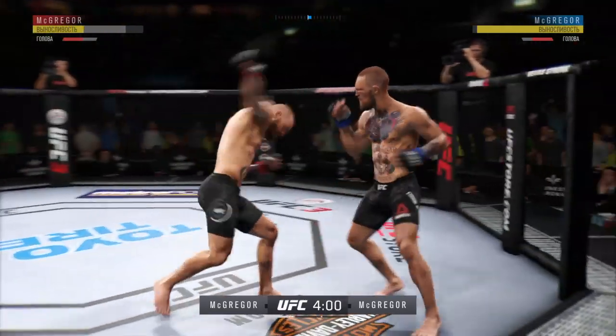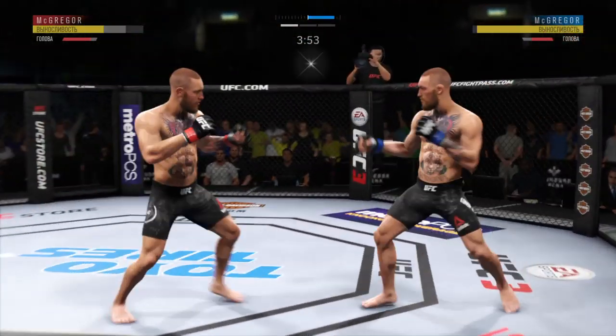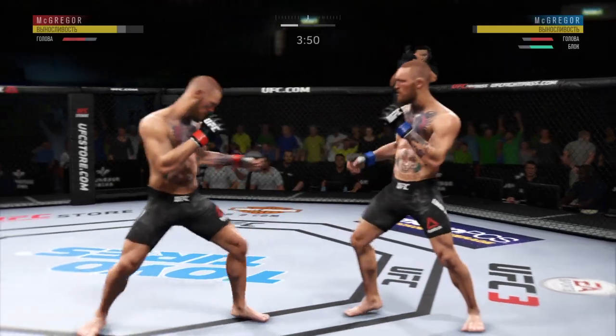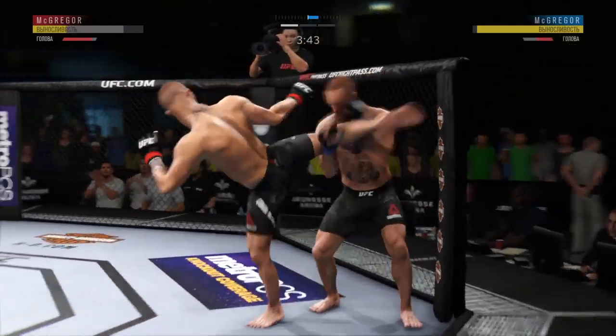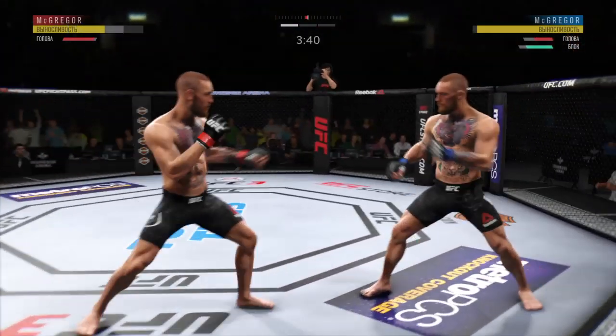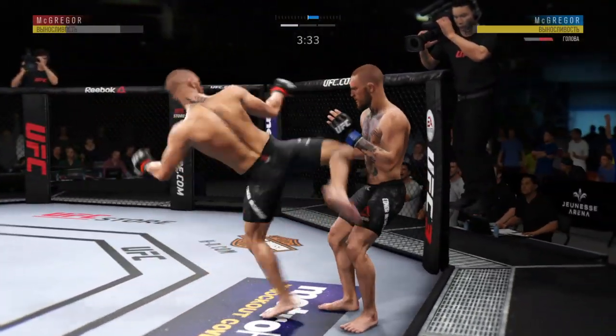Superman punch — not always easy to execute, he did so there. Huge block there, the defense is holding. You guys are just standing in front of each other and throwing bombs. Try to establish that jab. Well-timed overhand there by Conor.